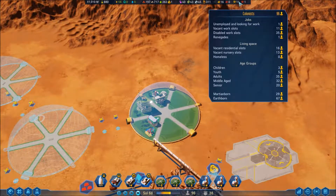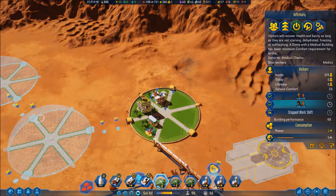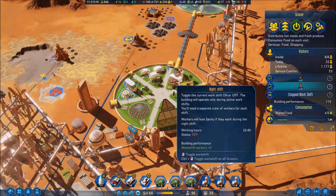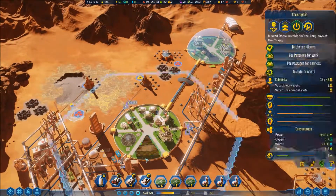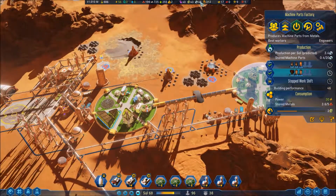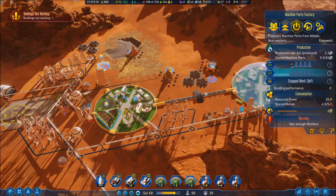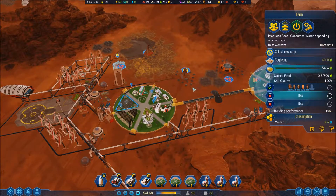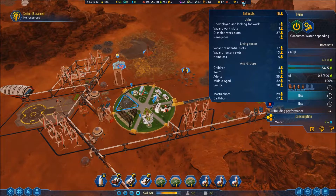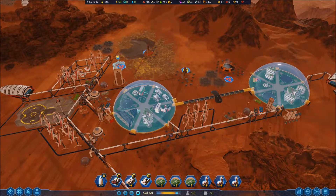I'm going to turn off the night shift in these ones just because I need them working somewhere else. Machine parts is actually going low. It's better to have two shifts. Do I need to get more people? I might need to.